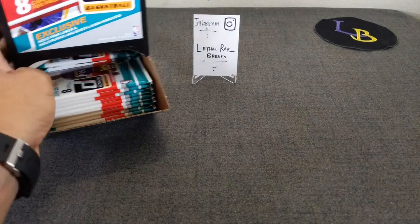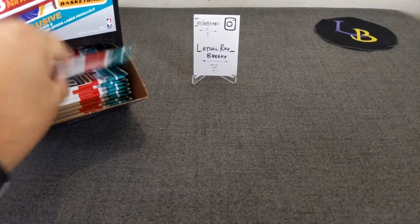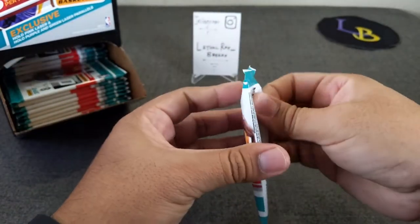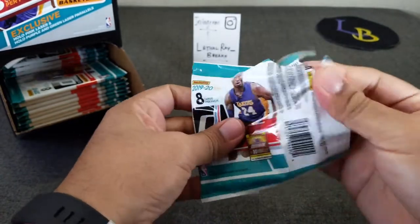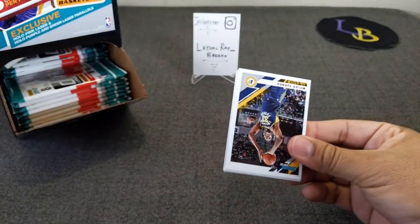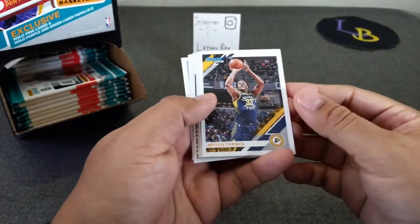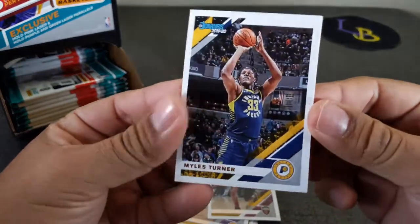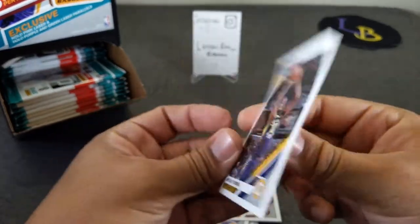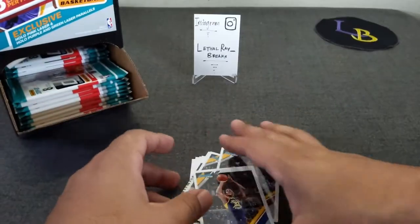Let's get to 500 subscribers and get these giveaways going. Without further ado, let's get started and see what this brings us — a nice little preview of Optic Basketball this year. I'll try not to go too slow on these. Turner, Sexton — let's put this one down. The card is a little glossier than I remember.